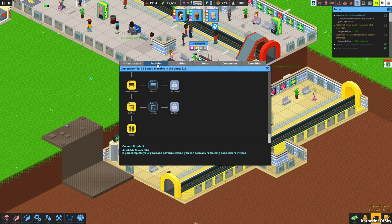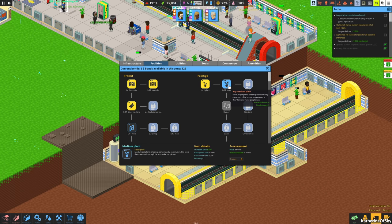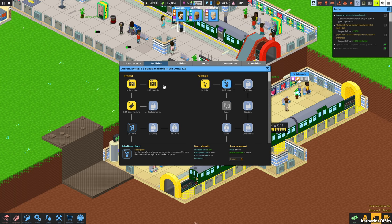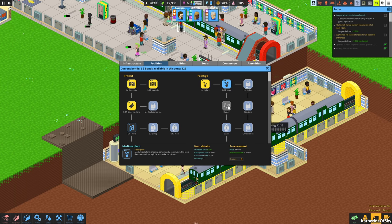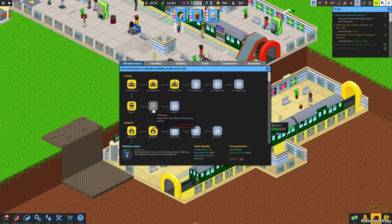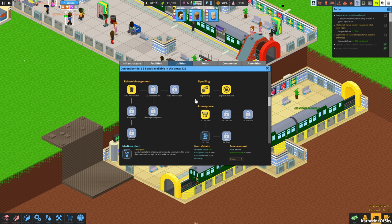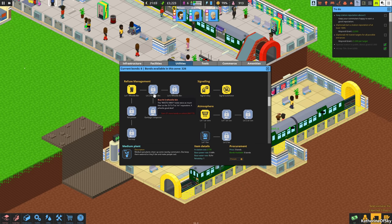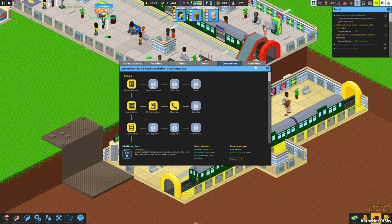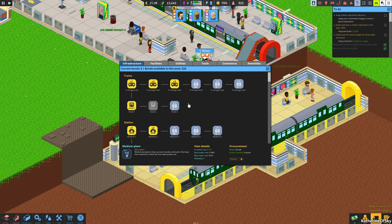Looking at procurement — I think I'd like to get the turnstile. Do we want level two plants? Medium pot plants cheer up nearby commuters but need to be kept watered or they'll die and make people sad. We can also unlock the busker, which is cool. I want to get stock two trains. Let me get better wheelie bins — those cost 115 bonds, which is a lot. Medicine cabinet: we don't have anyone violent at the moment so we'll leave that. We also didn't add any telephone boxes — let's add one of those on the opposite side.